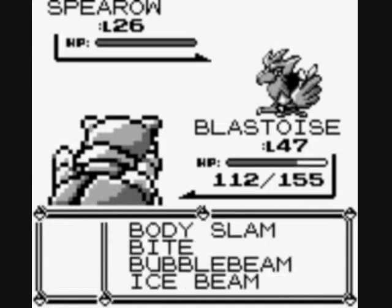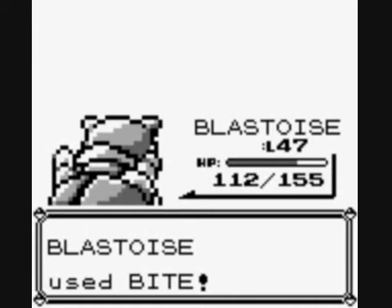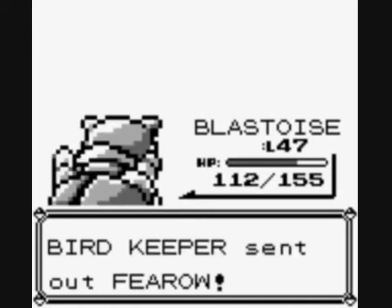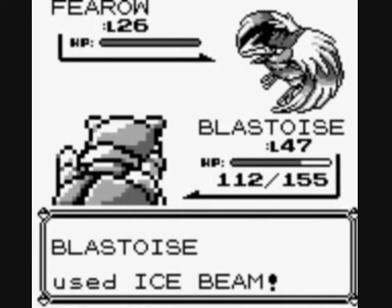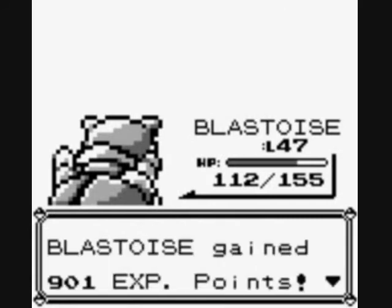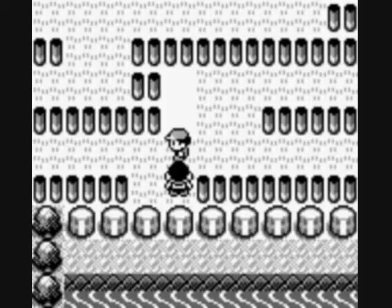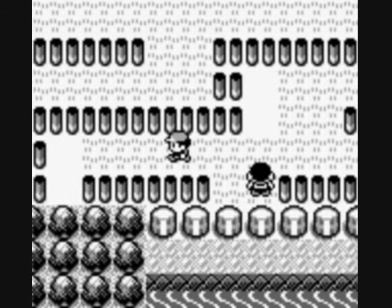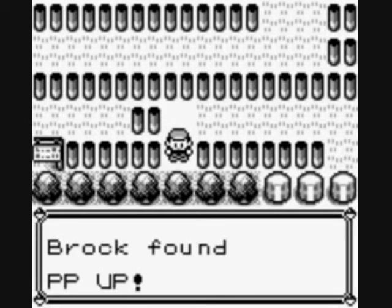This Spearow should go down pretty easily as well. Light it up — chicken wings tasting good today. Stuffing myself on chicken wings, not turtle soup. Another Fearow! Now all that's left is to see a Pidgeot — wait, I have one, don't need to worry about that. I could go bird on bird right now, but that's just not that fun. Out of power. Alright, so another item should be in here — there's my PP Up.